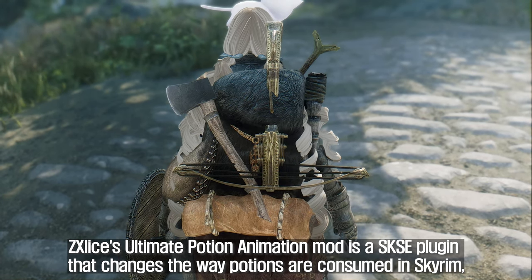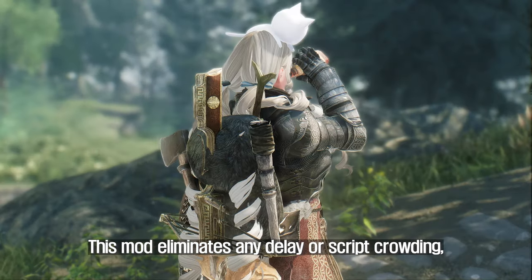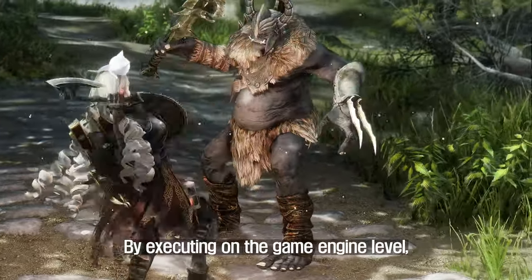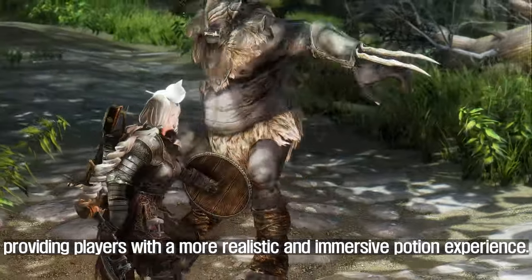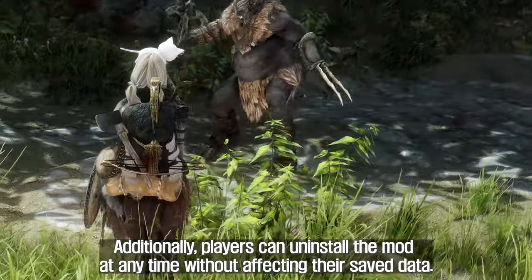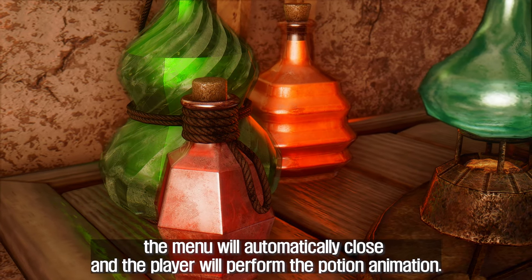The sixth mod to introduce is ZX Slice's Ultimate Potion Animation. This is a SKSE plugin that changes the way potions are consumed in Skyrim, providing a more realistic experience for players and NPCs. The mod eliminates any delay or script crowding, making it the most efficient potion animation mod available. By executing on the game engine level, it provides a seamless potion experience without delay or interruption. All potion animations execute immediately, and players can uninstall the mod at any time without affecting saved data. This mod supports all types of potions, and when a potion is used from the inventory menu, favorite menu, or shortcut key, the menu will automatically close and the player will perform the potion animation.